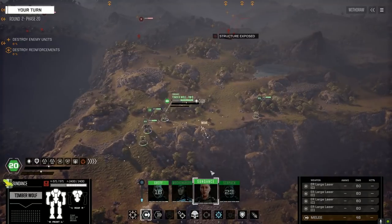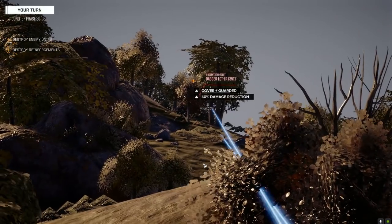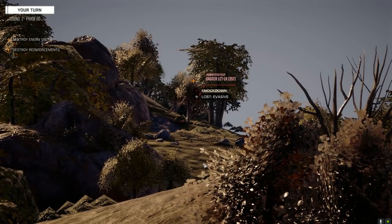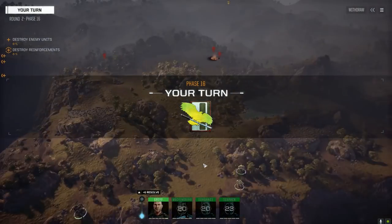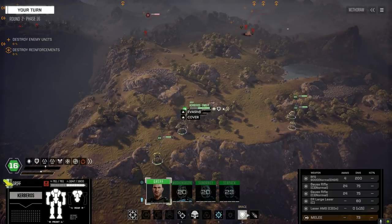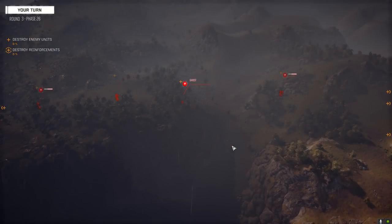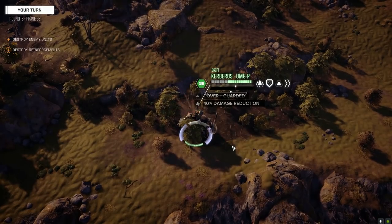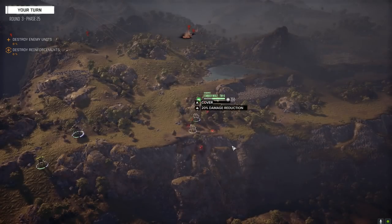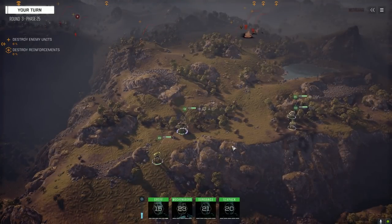Okay, two hits. Can we get over there and apply some more damage? We most certainly can. Getting into the trees for some extra armor savings. Okay, there's the leg. Next turn I think we should be able to finish him up with missiles. Griff the stiff moving two squares. I don't know why I've been doing a lot of singing lately.